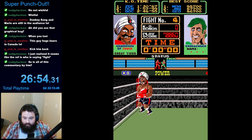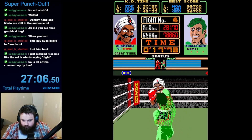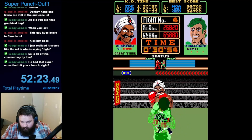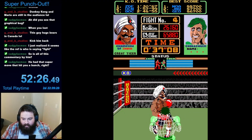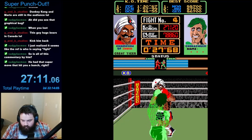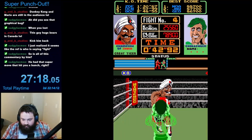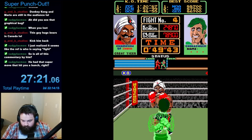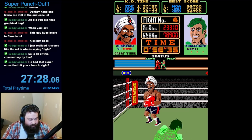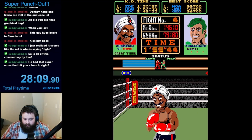Next up was the second-to-last boxer, Great Tiger, the champion of India. I was not ready for this guy — Vodka Drogensky was nothing compared to him. His punches come out really fast, and I was never able to react fast enough. The worst part was his super move: Great Tiger would back up, then come charging in with alternating head and body blows, finally ending with three uppercuts in a row. You had to block each blow by alternating defensive positions, then react to his uppercuts and dodge — which wasn't easy. During my first encounter, I got absolutely demolished and it was back to square one.